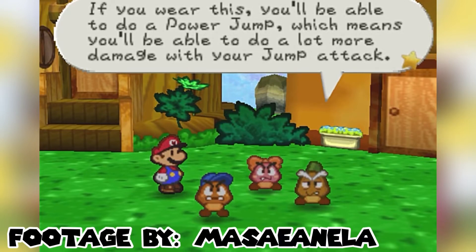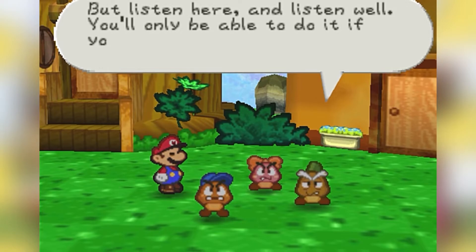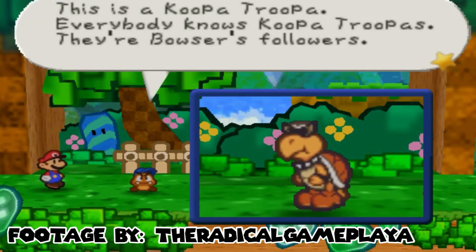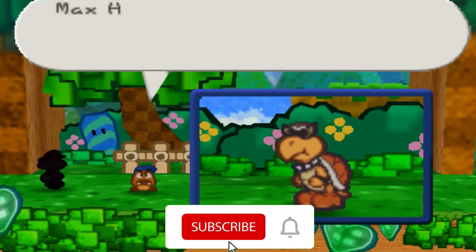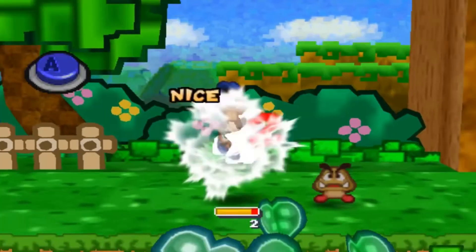The first partner you encounter and pick up is Goombario. He's a big fan of Mario and always wanted to meet him. He can use Tattle, which lets you learn about the enemy you're fighting and shows their health bar. Goombario also has Head Bonk, Charge, and Multi Bonk.